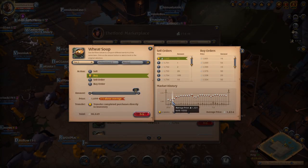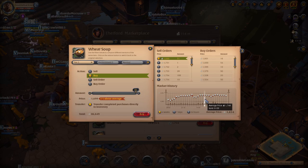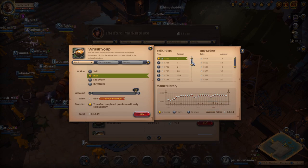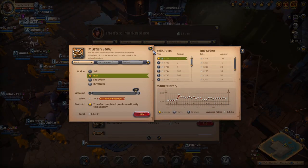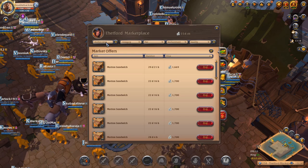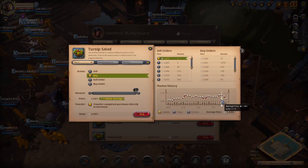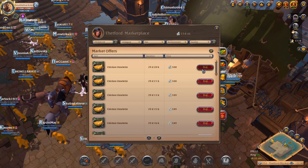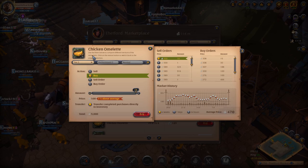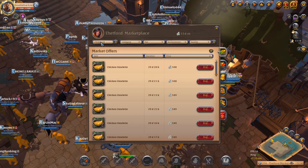Since the beginning of the month when I was selling wheat soup back for 1,200 it's skyrocketed - they're selling thousands and thousands, up to 10 to 15 stacks a day for 1,700. You're making upwards of 200 to 300 profit per focus just making wheat soup. Another good one is the mutton foods - mutton stew sells a few thousand for a similar price, same with mutton sandwiches. Turnip salads are always really good profit though they don't sell as often.